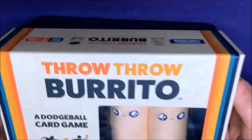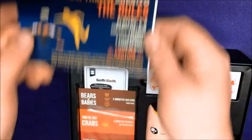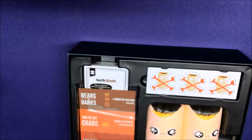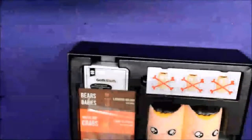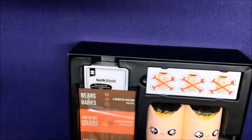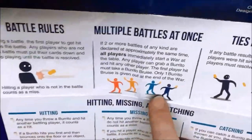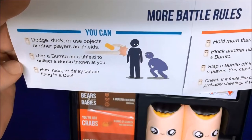Let's go ahead and open this game up. Here are the rules. There are some two-player variants, two decks if you want to have more people, and some quick game modes. I'm not going to sit here and go through all of these — battles, different wars, how the duels work, the nuances of a battle, like how to throw them, how it has to hit a person, ties, stuff like you can't catch them. I love this one: you can duck, dodge, or use other objects or players as shields.